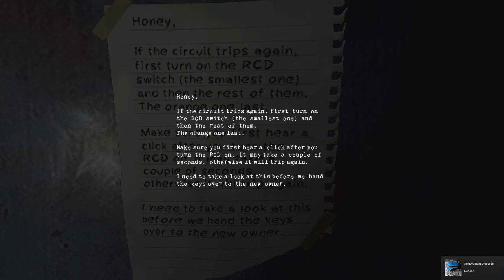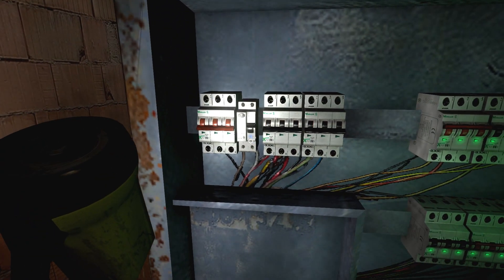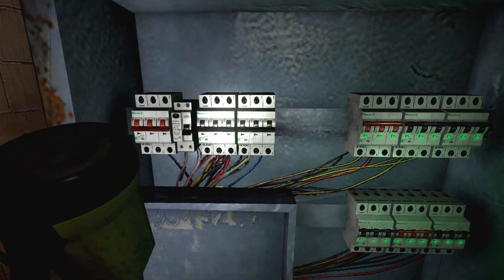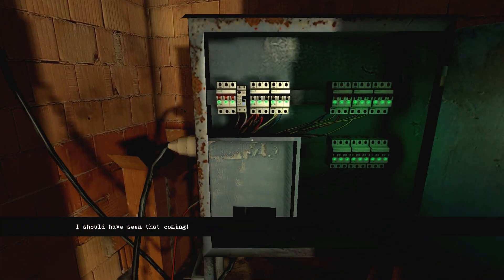Honey, if the circuit trips again, first turn on the RCD switch — the smallest one — and then the rest of them, the orange one last. Make sure you first hear a click after you turn the RCD on; it may take a couple of seconds, otherwise it will trip again. I need to take a look at this before we hand the keys over to the new owner. Is this voice for these things I'm reading — is this the guy who hit me over the head?